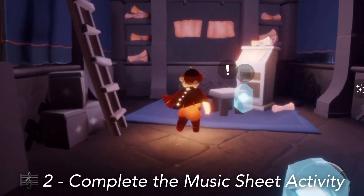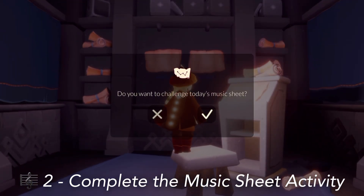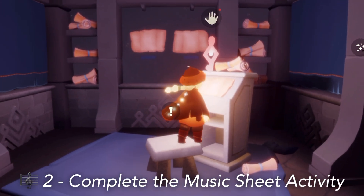First up, we will start this music sheet here — and you don't actually have to complete it. You can just stop it as soon as you start it and the music note should appear. This note gives us a total of two event currency, so right off the bat we start with two.